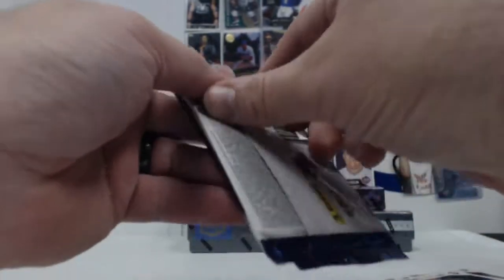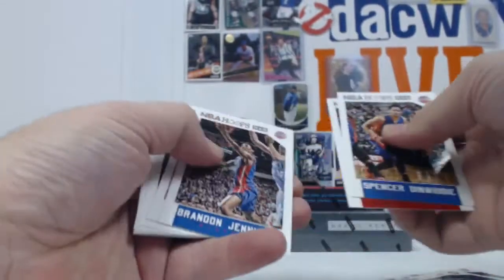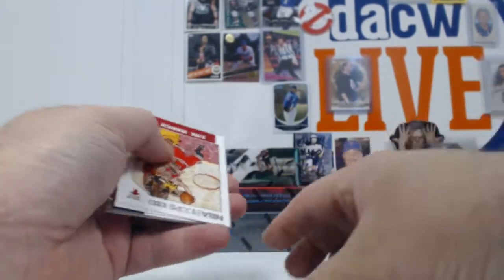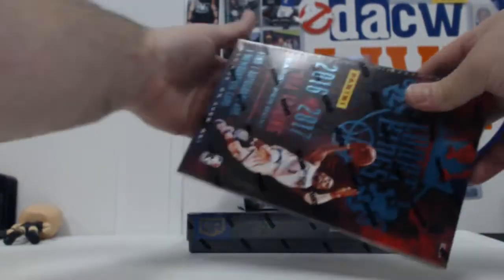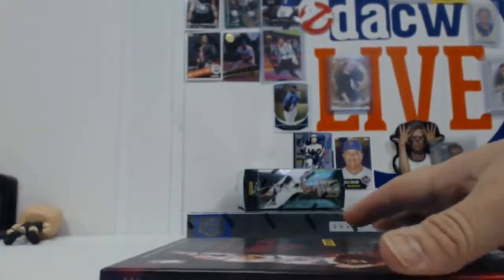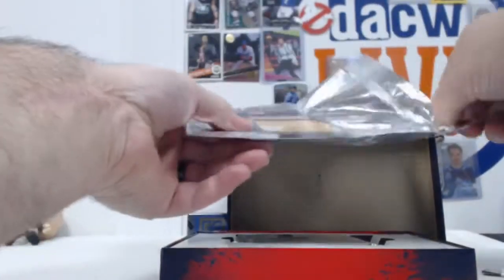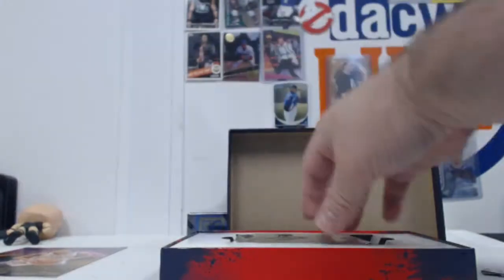Tyus Jones. Tony Parker inserts and a Raheem Christmas. We're going to go Court Kings. Box Tapa. Blake Griffin — he is, in fact, a basketball player.